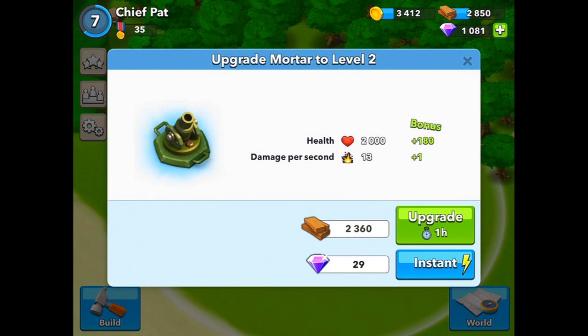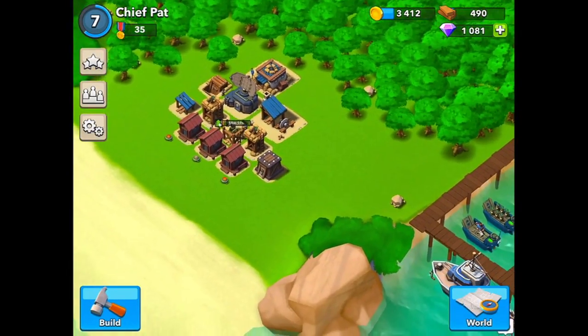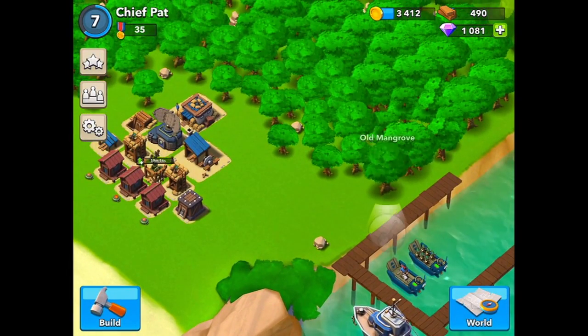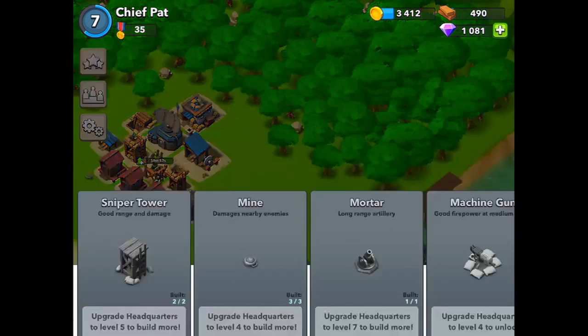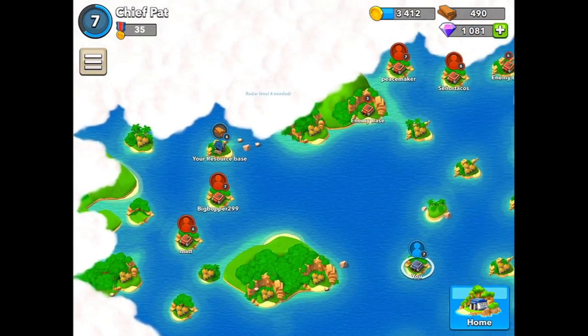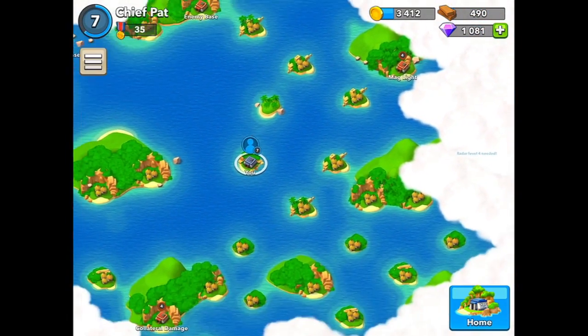I have 2,800 wood, which is enough to upgrade my mortar to level two. It's an hour-long upgrade, and seeing as the mortar is really powerful against those riflemen, I'm going to upgrade it right now. With the rest of my gold, I could do some trees, but I'm just going to save it and hold on to my gold for now.